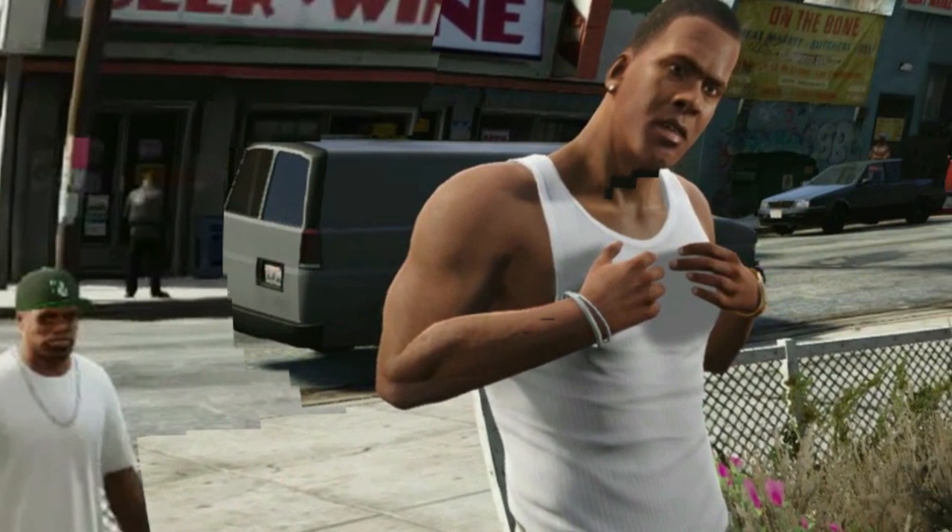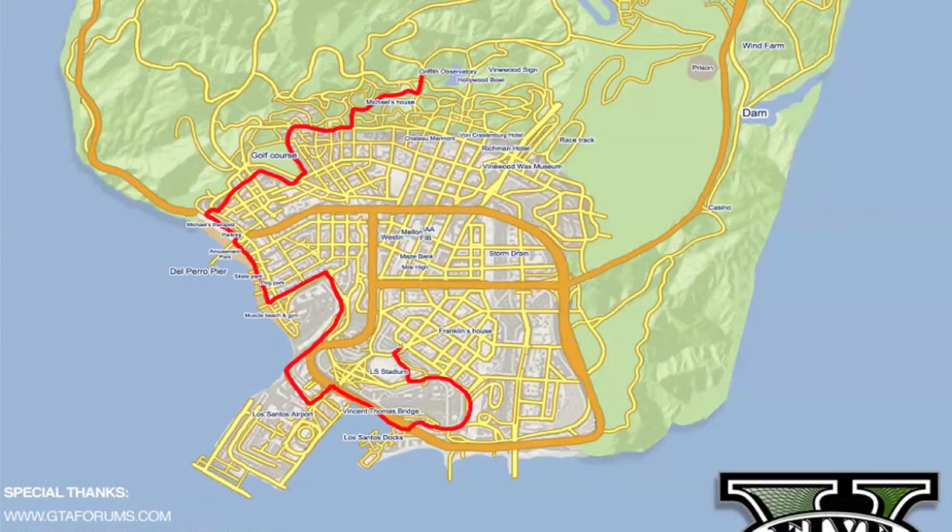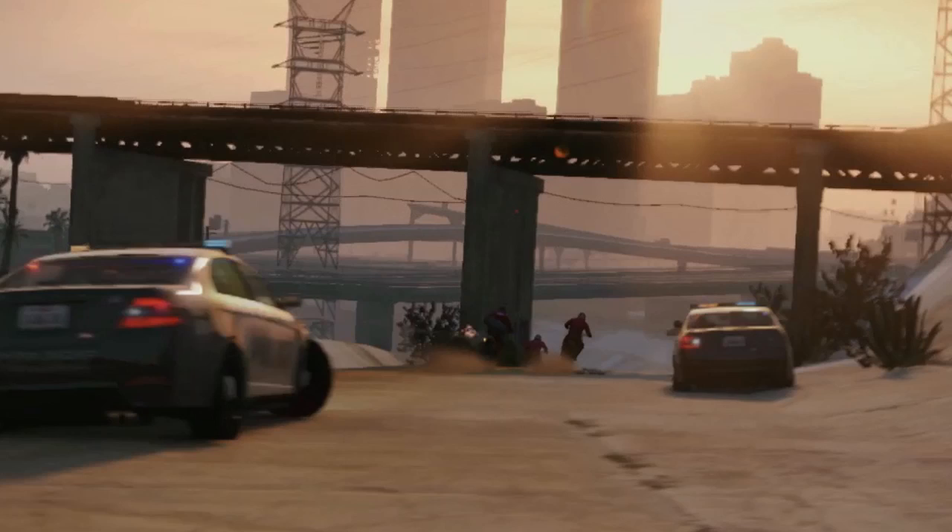It makes sense for Franklin's house to be here because having three different characters is Rockstar's way to quick-skip between key geographical locations. Broadly, Michael is in north Los Santos and Hollywood, while Franklin is in southern downtown Los Santos. Trevor is much further north in the country towards Sandy Shores and the Alamo Sea. From our virtual Compton, we head towards the storm drains seen in various screenshots — most notably a scene where our gang are pursued by police after what looks like a heist. For most of us the storm drains are more famous from Terminator 2.